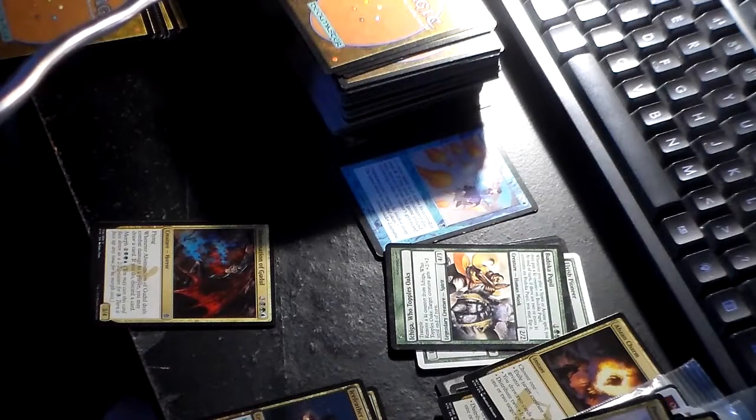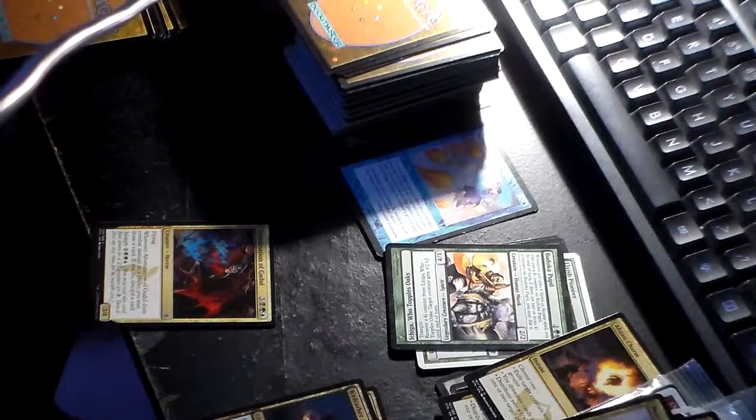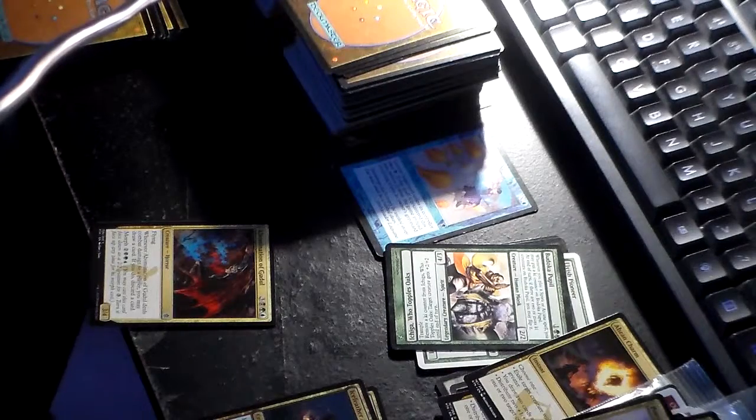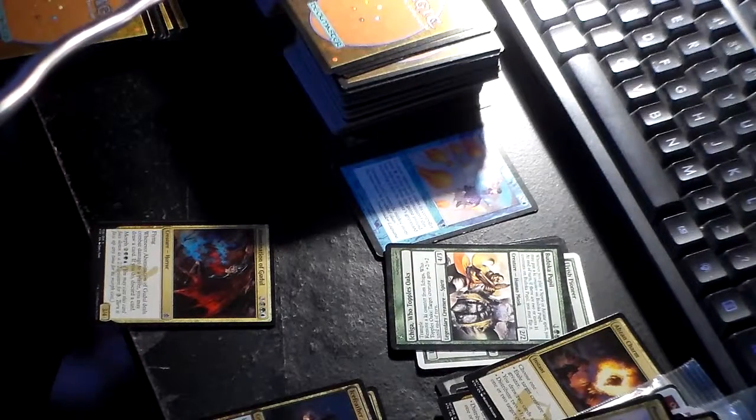It's a 3/4 creature and it's got flying. Whenever Abomination of Gedule deals combat damage to a player, you may draw a card. If you do, discard a card.